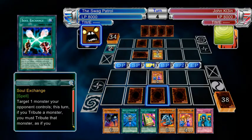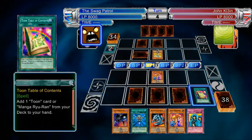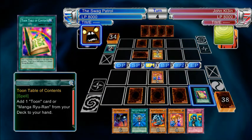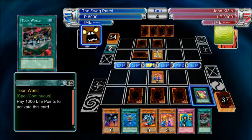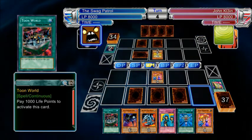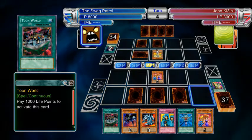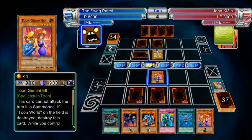Choose your Toon table of contents. Get Toon World, use it, use Soul Exchange on his two guys, use Soul Exchange on his face-down. Because we can attack directly, so it doesn't matter if Decoy Dragon's there or not. And we have Mirror Force. Before you do it, attack with Toon Gemini Elf.